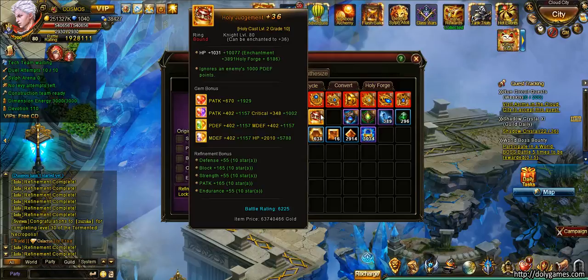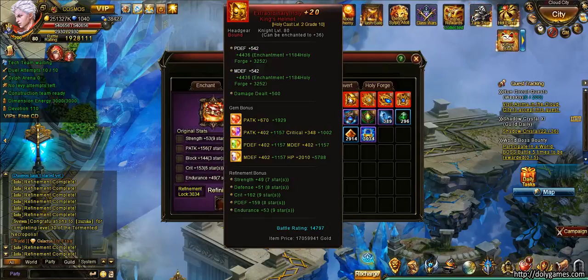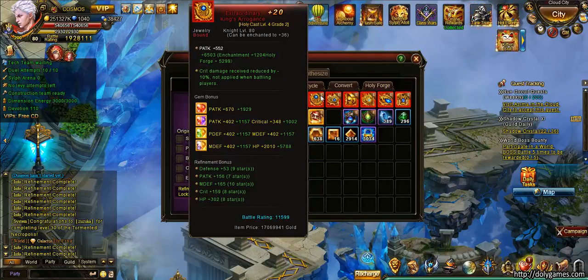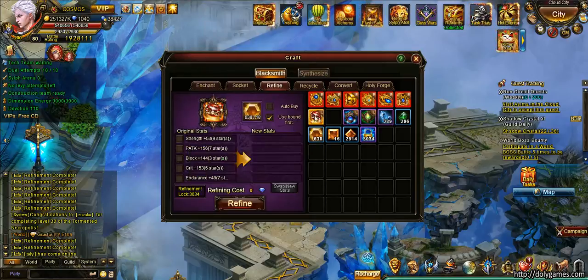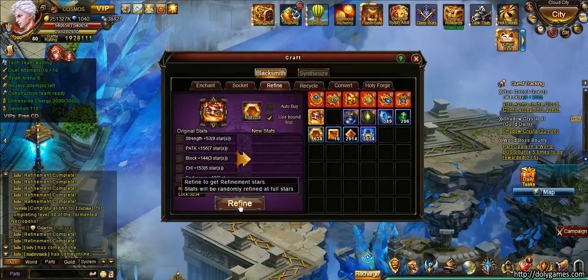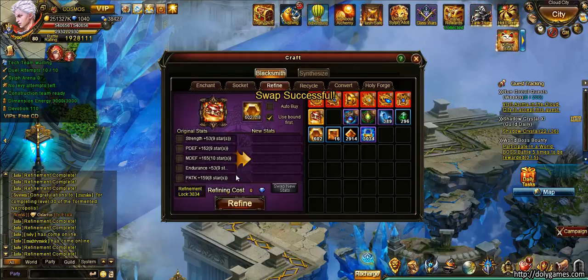This ring looks awesome — defense ten stars, block ten stars — but the values will be lower than red equipment. If we compare: here we have defense six stars at plus 47, and here ten stars at 55, so not entirely too far away from one another.